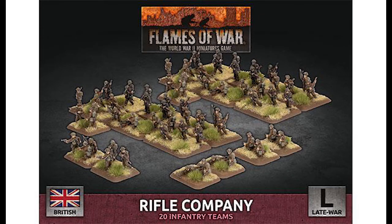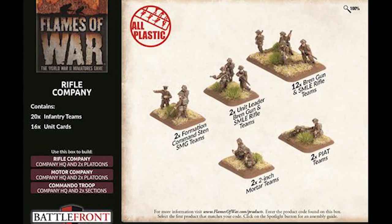Now heading over to the rifle company — this box set is a late war British company with 20 infantry teams inside. It looks like we have a light knee mortar, some PIAT teams, a command team, and at least two platoons of infantry. On the back we have two formation command teams, two unit leader teams, 12 Bren gun and rifle teams, two 2-inch mortars, and two PIAT teams.